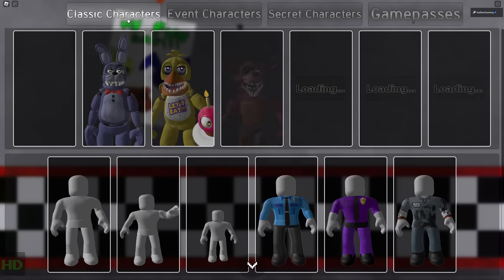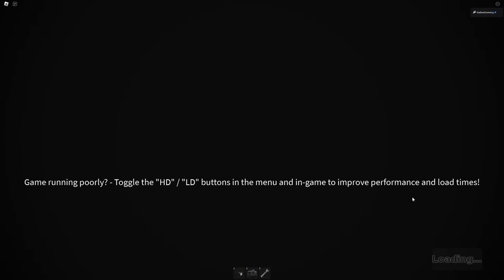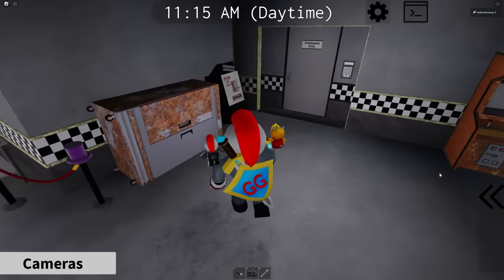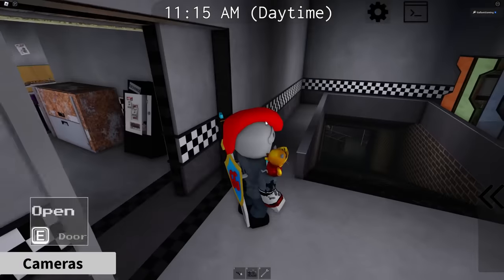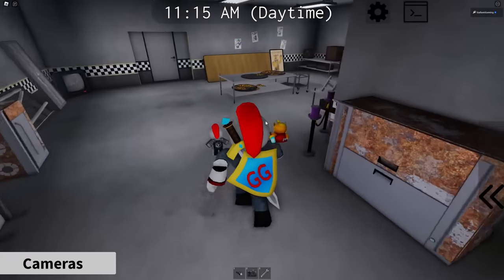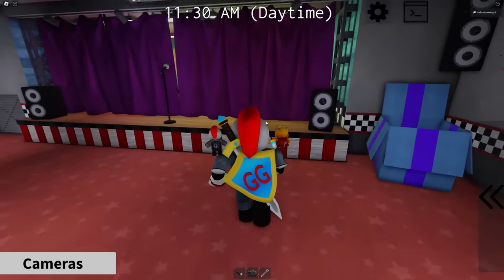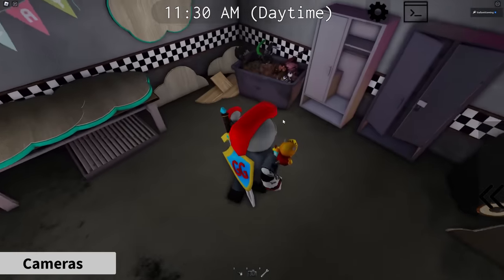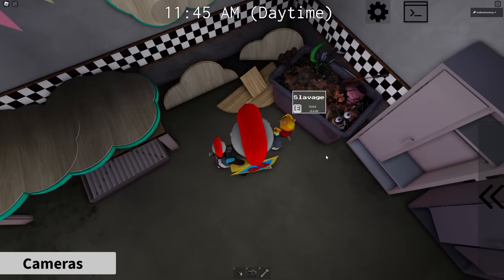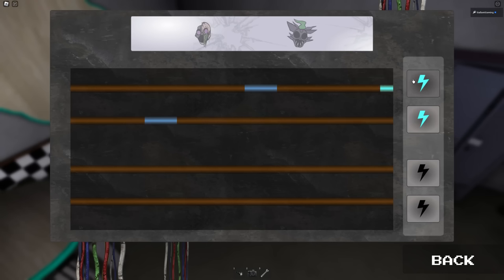For this one, you have to be a mechanic. So go into classic characters and choose the mechanic skin. Now as the mechanic, we're going to sprint to make it a little bit faster. We're going to go into the backstage of the main room. Now that we're in the main stage, just go behind the curtain and towards this big box — you can see parts of Ruin Chica and Roxanne in there. All you have to do is hold the button.